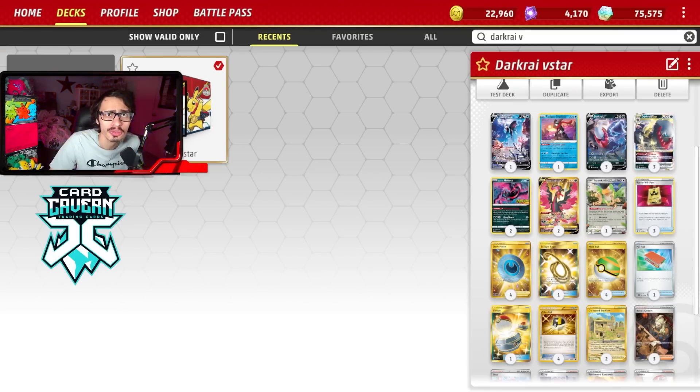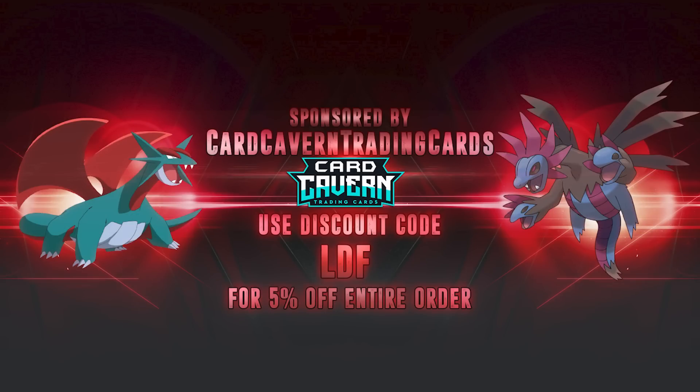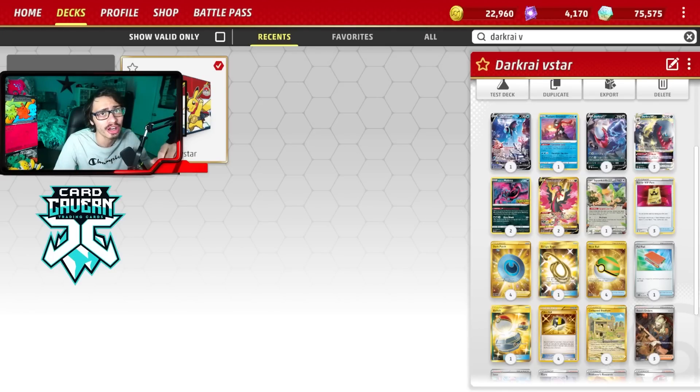Before we get into the video, shoutout to the sponsor Cardcaven and TCG. If you're ever looking for any PTCG Live pack codes, get them over at Cardcaven. If you're looking for Paldea Evolved codes, or maybe older sets like Scarlet Violet or Celebrations, or even IRL product, Cardcaven has it all. At checkout, use my discount code LDF for a 5% discount on your order. Check them out and use code LDF if you get any codes over at Cardcaven.